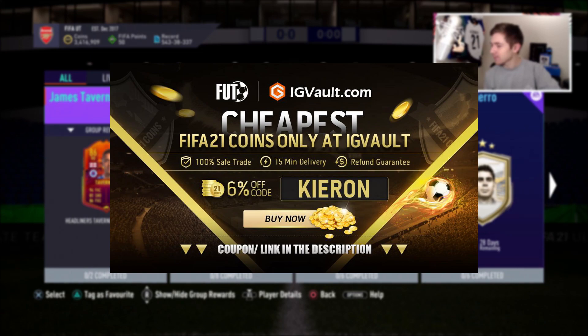If you need to get your hands on some coins to improve your Ultimate Team, check out the link in the description — igvault.com — and if you use the code Kieran at checkout, you'll get yourself a pretty nice discount.